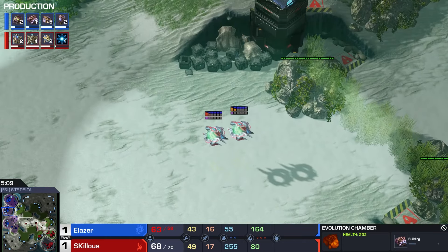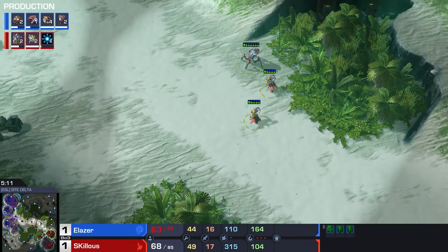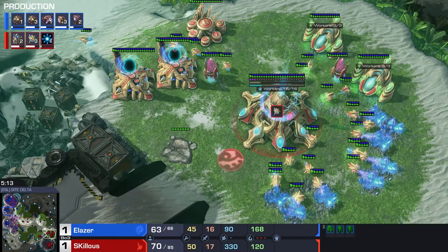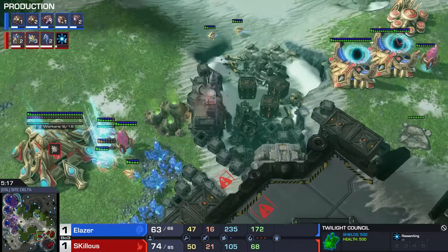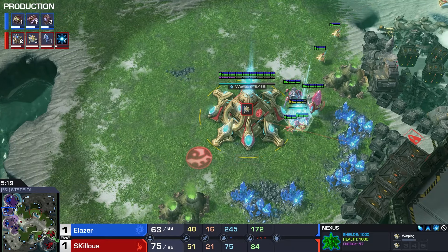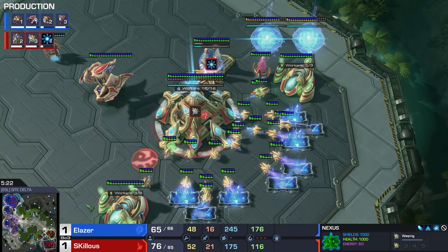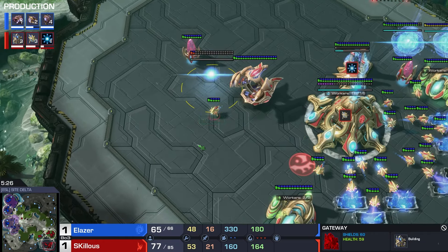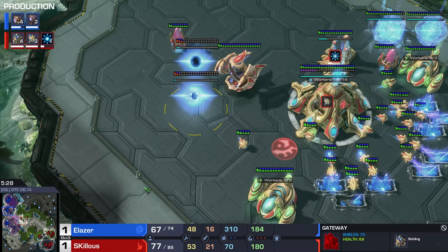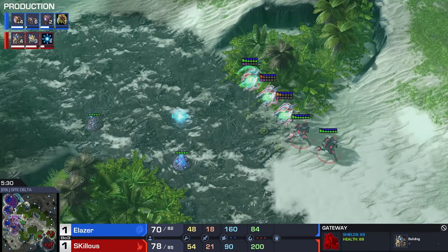But now we see him going for extra drones and spores, so potentially vulnerable to an early attack. What does Skillis think about that? He is making two more gates and Blink, with Blink getting chrono boosted. The third base is up and running. He has four gases which would make me assume he'd want to tech more, but actually throws down two more gateways. That means we are going to be seeing a good amount of gateway units.